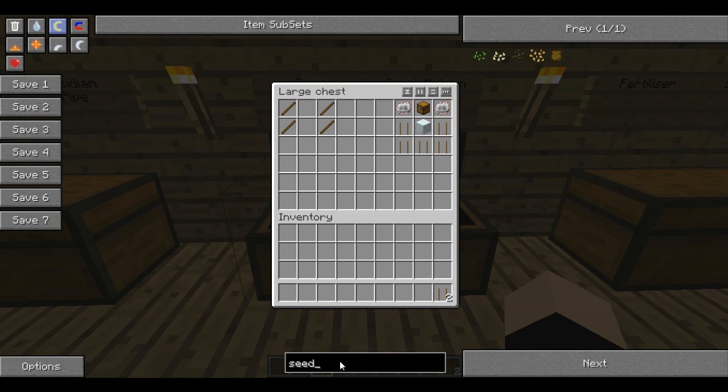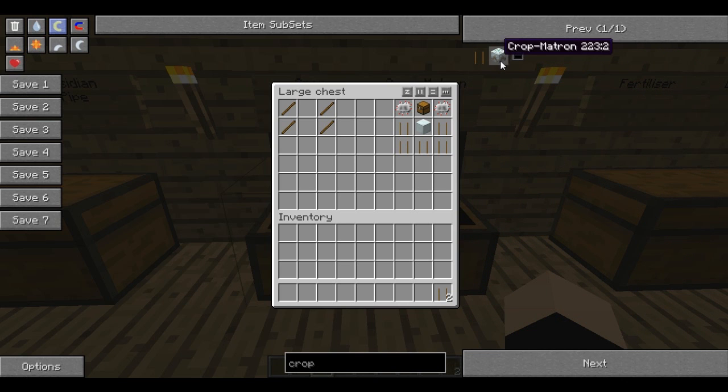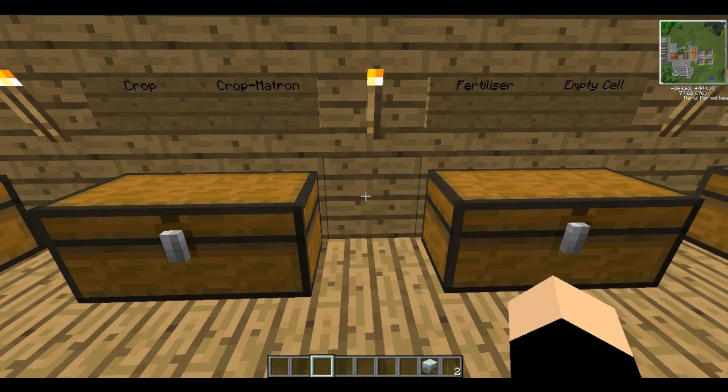This is for a cropmatron. You need two electronic circuits, a chest, a machine block, and some crops you've made. This is really handy — it will stop you doing everything by hand. This is basically the farmer's saving grace.